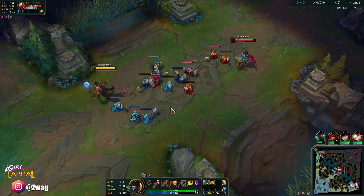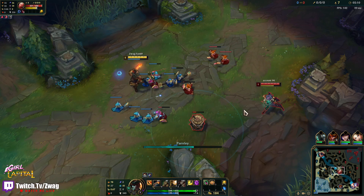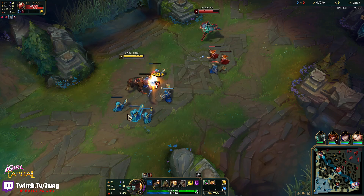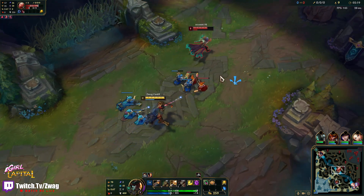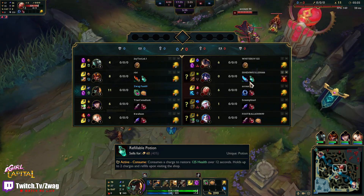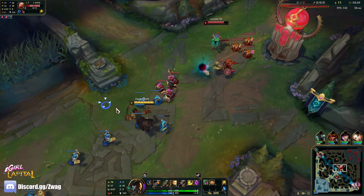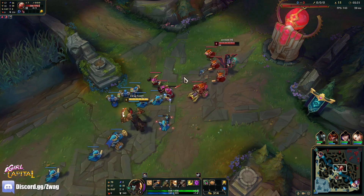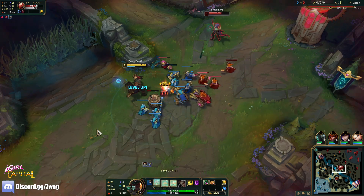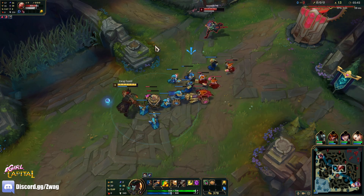First Strike's up. I got 16 gold for that — that's a lot for a level two First Strike. We're pretty safe from ganks because we can orange the Sejuani stun. Got to hit him with First Strike again, try and barrel him.